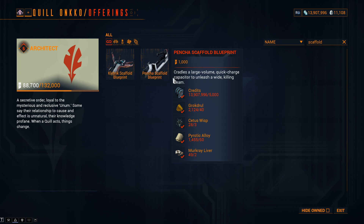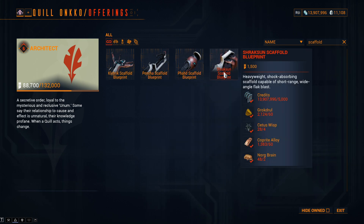For the Shraxan Scaffold: standing costs 5,000 to 1,500; Groctrol 80 to 60; Norgbrain 3 to 2; Cetus Wisp 15 to 4; and Coprite Alloy 85 to 60.